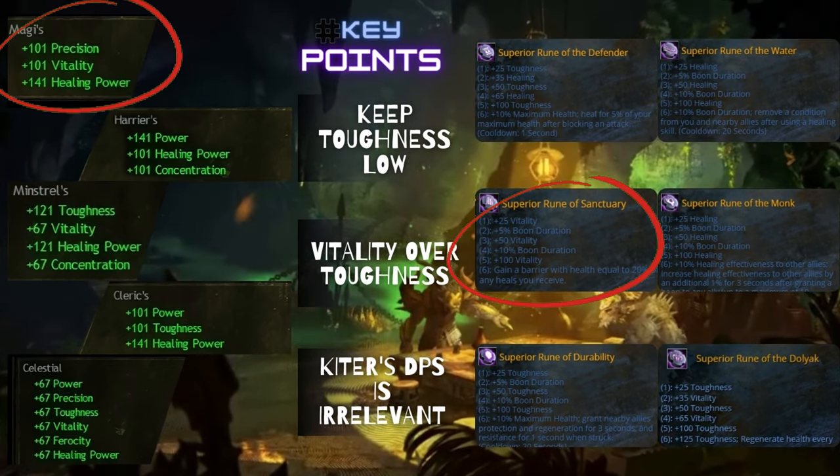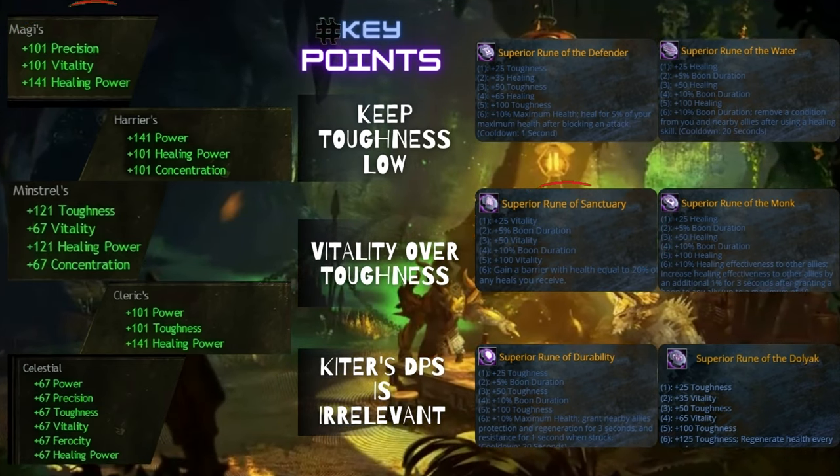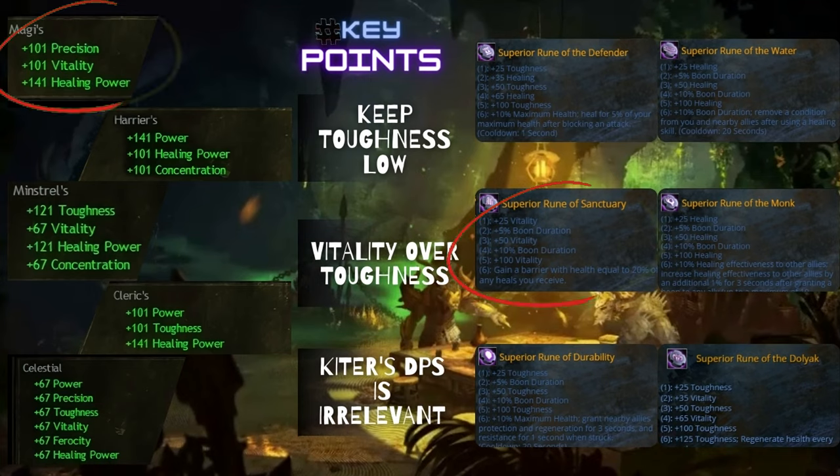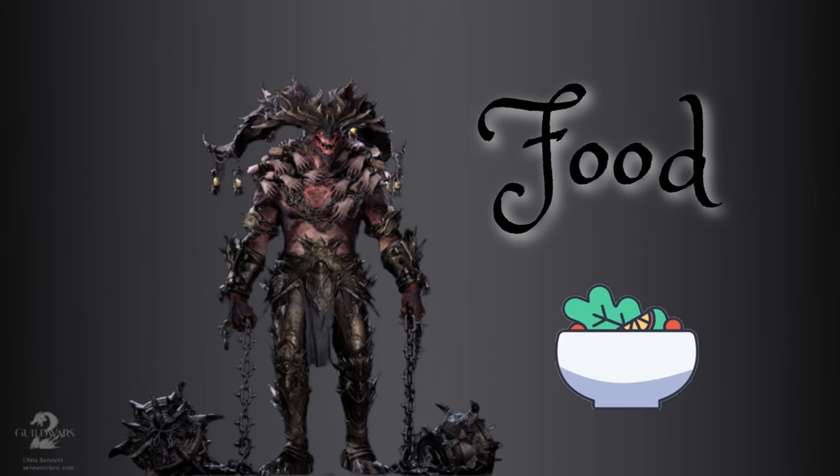Among these builds, Minstrel could be good to learn how to really survive as a hand kiter because you won't have toughness on this build. If you learn how to survive with Minstrel, any other stats will feel easier later on.